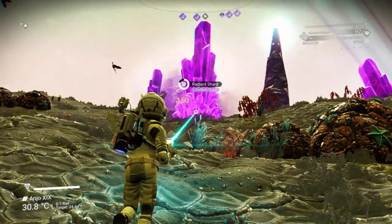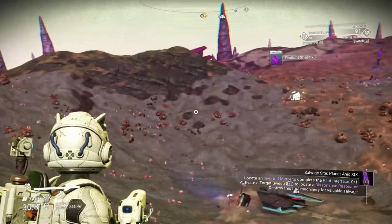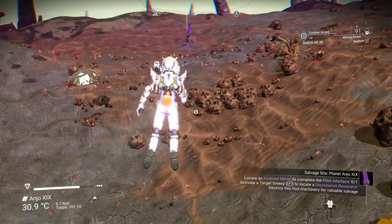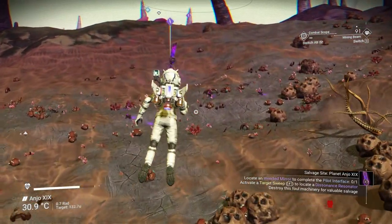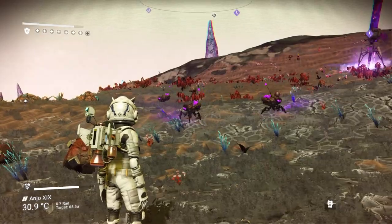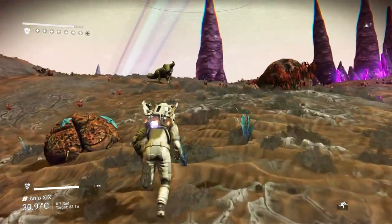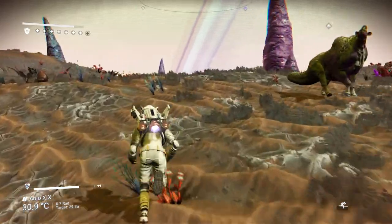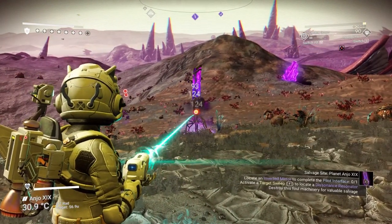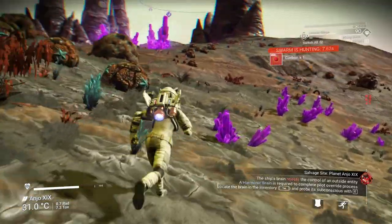Okay, so here we go. Locate an inverted mirror — I see one right over there. This was actually really easy when I did it on my main save. There are some corrupted sentinels right here, so I'll just go over here and try to get it from afar. Detected — shoot! They're hunting, we can run.